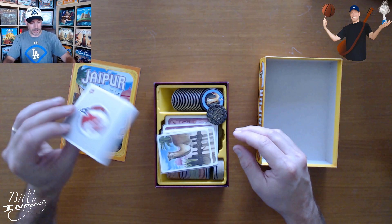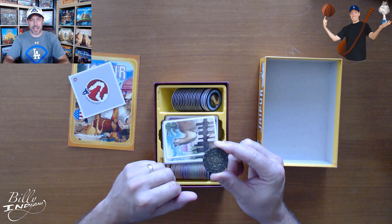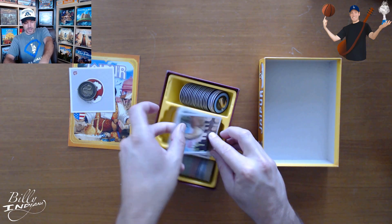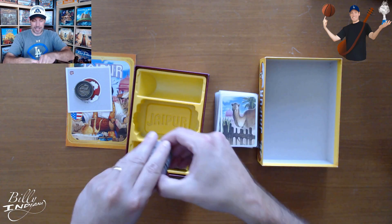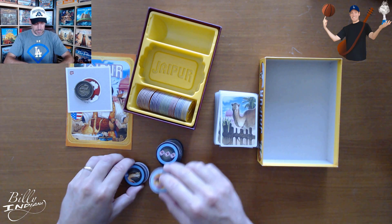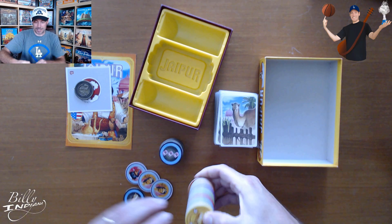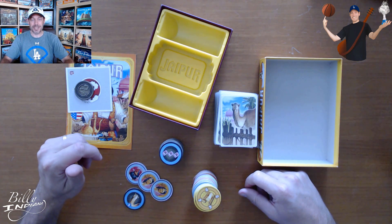And then the Space Cowboys little advertisement. This one came with a nice little medallion. I'll put it under the close-up camera here in a little bit and show it to you. It says Jaipur on one side and has the Space Cowboys emblem on the other. And then it's got the cards, which are the focus of the game. And then it's got a lot of little tiles. There are some that keep track of who wins each round and who has the most camels in their herd, and there are some bonus tiles. And then these are the scoring tiles.